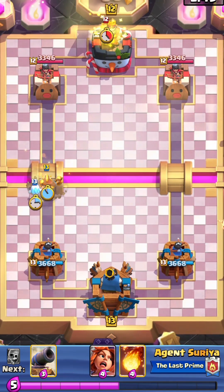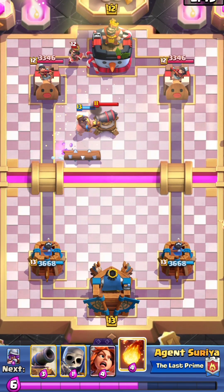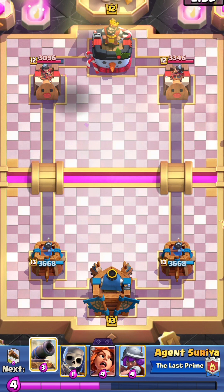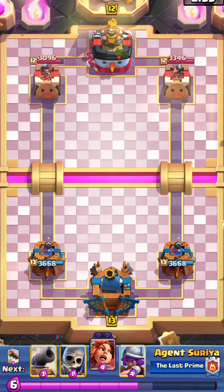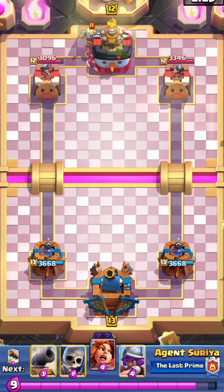Let's place our hog rider right away. He has cannon and drill — I guess he also has a hog rider. He's a hog rider player, so he will be placing his hog now. Okay, he did place his knight.